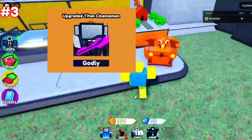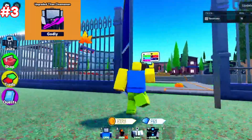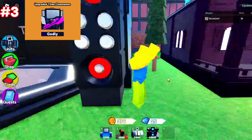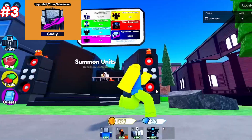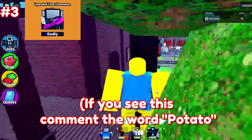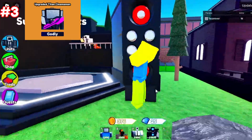Next up, we have the Upgraded Cinema Man. Its value is actually dropping as more and more people are getting it, but as you can see, it's 10 times more rare than another Mythic. The reason it's dropping is because it's available from all banners — so if there are four Mythic banners, four times more will exist, making it four-tenths the original value.